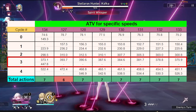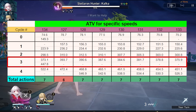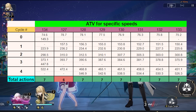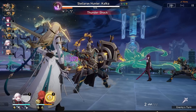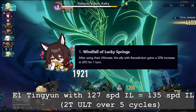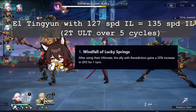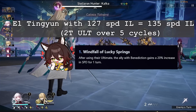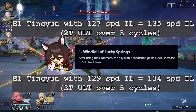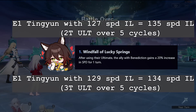Not having 134 speed is not that big of a deal — at best it may help you clear 1-2 cycles faster depending on gear and content. If you are min-maxing, go for 134 speed. With E1 Tingyun and 2-turn ulting on IL at 127 speed, you're effectively at 135 speed, so no speed from relics is needed. But if ulting every 3 turns on 127 speed with E1 Tingyun, you'll be at 132 effective speed, so at least 1 speed substat is needed for 134 effective speed. I'll recommend a minimum of 129 speed normally, and 134 speed if min-maxing.